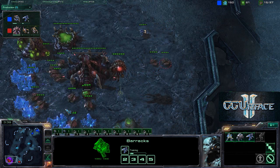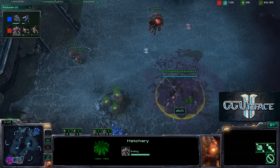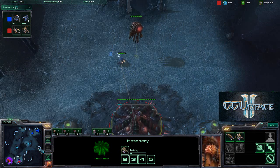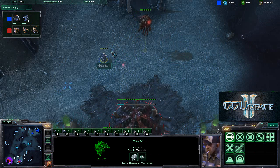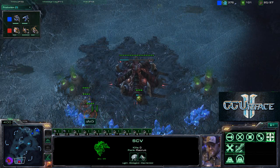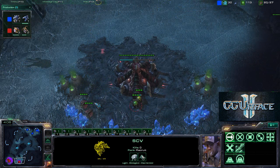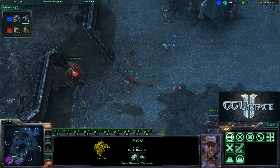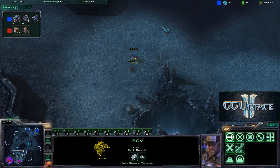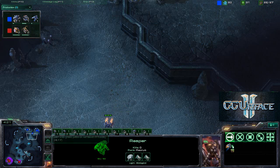A Tech Lab has completed for the Barracks and we see the first Reaper for the Terran player. A couple of drones are transferring to the Hatchery. The Overlord is heading to the upper left-hand corner. The SCV is moving around — maybe thinking about placing a bunker. Two Queens are being produced for Savior, and a couple of Zerglings are coming out to deal with the SCV.